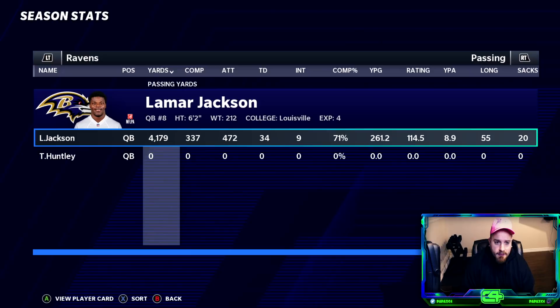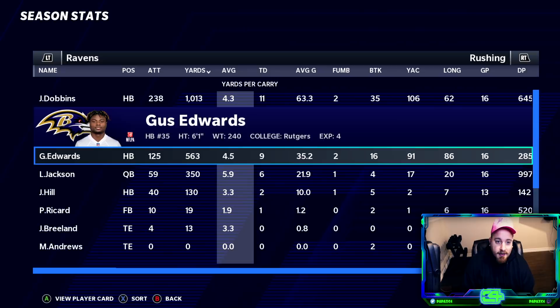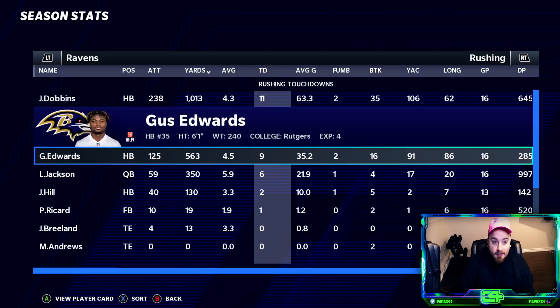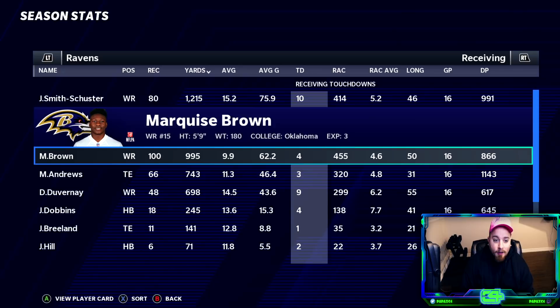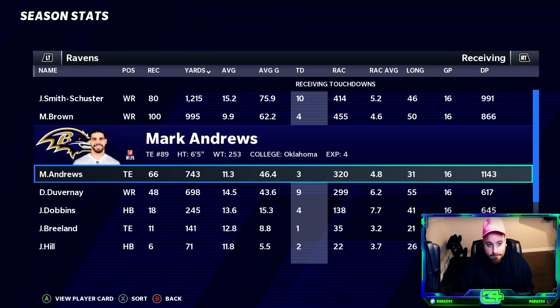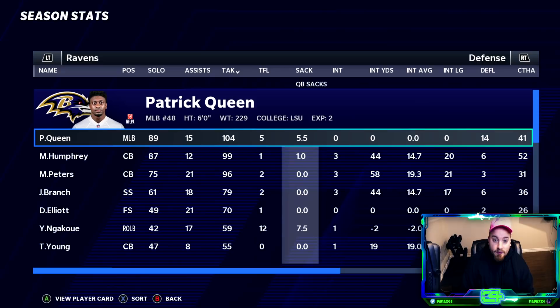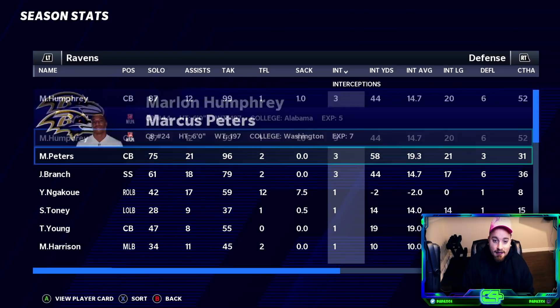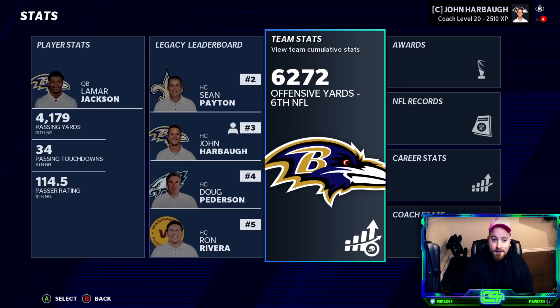Lamar Jackson finished with 4,100 yards, 34 touchdowns, nine picks, and 350 rushing yards with six touchdowns. Just make Lamar Jackson play like Lamar Jackson — he's your cover athlete! JuJu had a thousand yards and ten touchdowns, Hollywood Brown nearly a thousand with nine touchdowns, Duvernay had a solid year, and Mark Andrews was productive too. Defensively, Patrick Queen had 104 tackles, five and a half sacks. Barmore had eight and a half, Ngakoue seven and a half, Humphrey, Peters, and Branch each had three picks. Top six offense, top 14 defense. MVP went to Baker Mayfield just edging out Lamar.